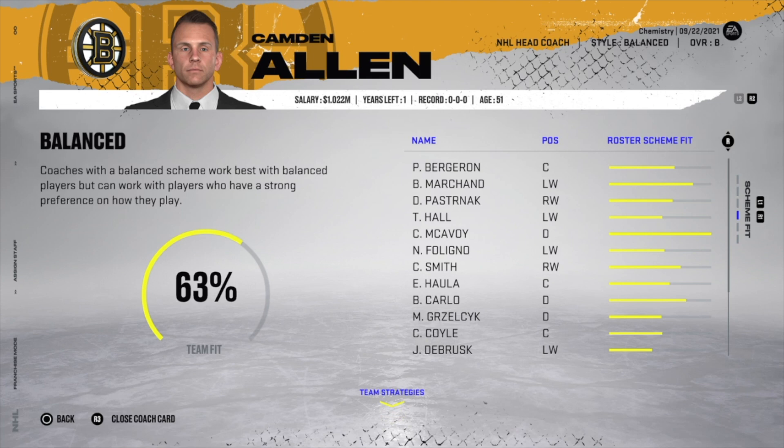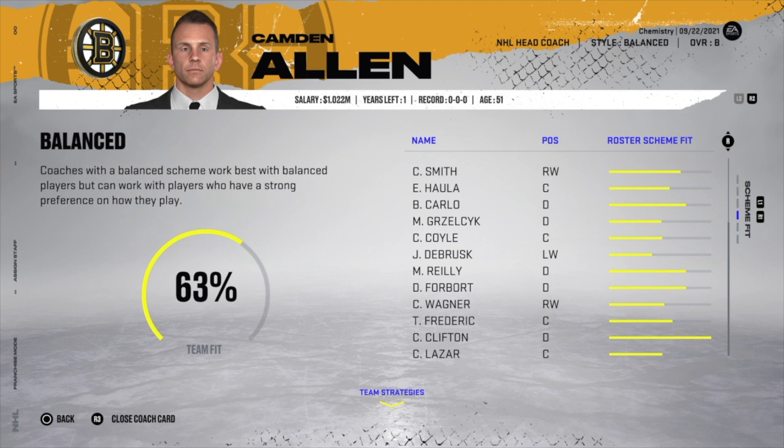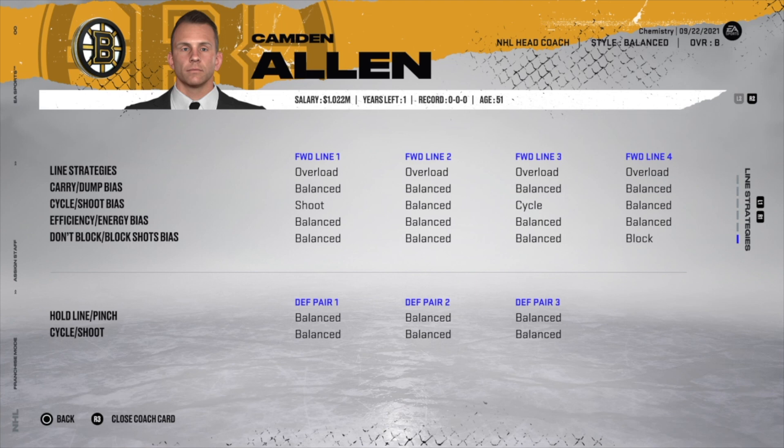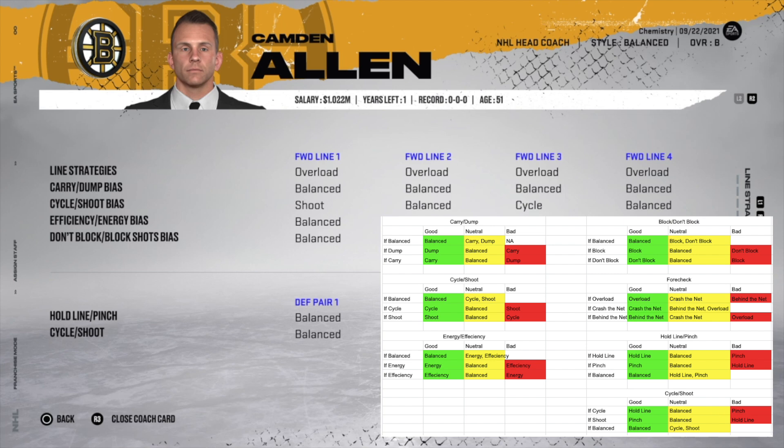Charlie McAvoy on the first defensive pair will have two checks, Brad Marchand on the first line has a lot of checks and one X, Connor Clifton has full checks for a perfect 63 team fit. You can look at the coach's line preferences — for example, this coach is overload/balanced/shoot/balanced/balanced. To understand these, I use a helpful chart created by bmarsh92 on the franchise mode subreddit.